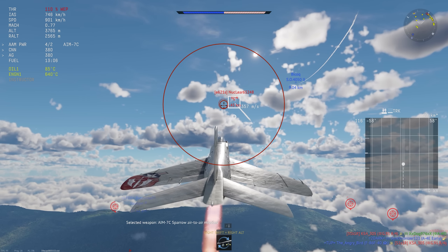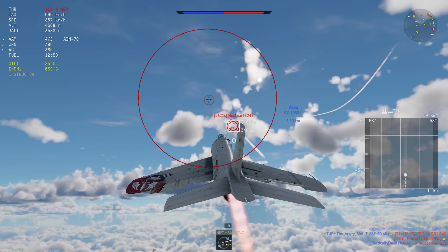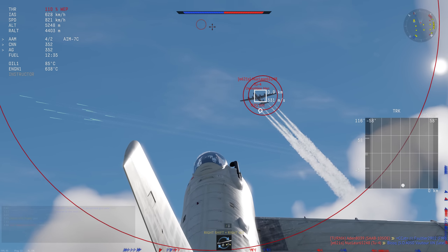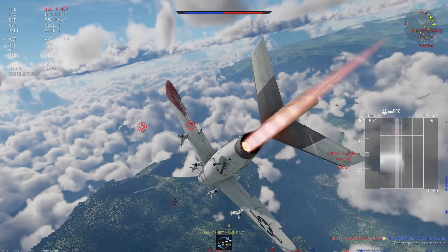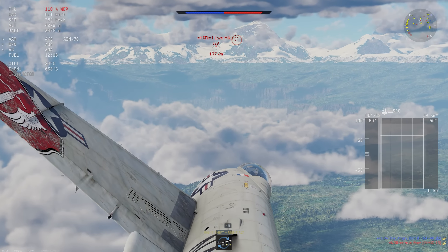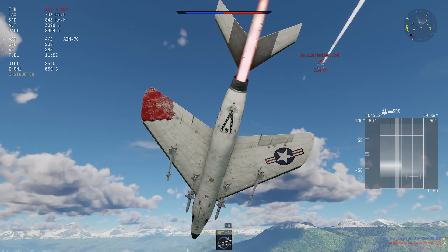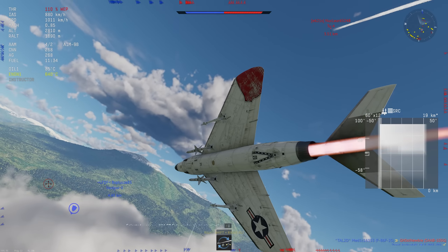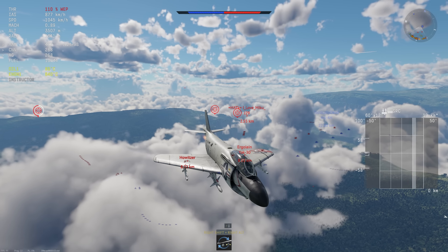He starts breaking off somewhat and gets engaged by one of my friendlies — thank you very much. We're going to engage the TU-4 here. In hindsight I just should have shot the AIM-7C, because I thought the Vautour was going to get there before my missile would — it definitely wouldn't have. He doesn't have missiles and we kind of waste the match because of that. We crit the TU-4 and kill one of his gunners, but the Vautour is dead and the TU-4 is still alive. J29 comes in — I'm not sure if it's a D or an F, and if it has missiles I need to be somewhat careful.